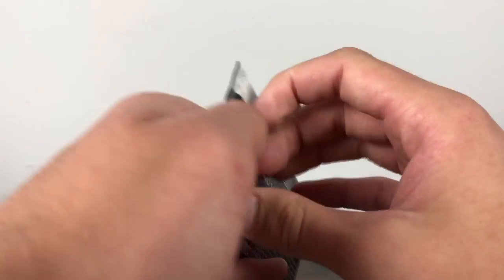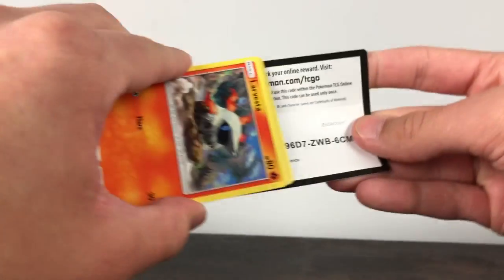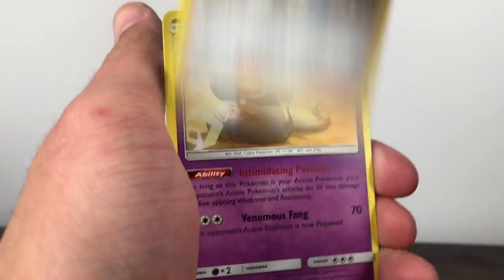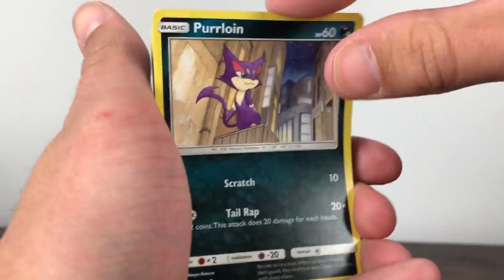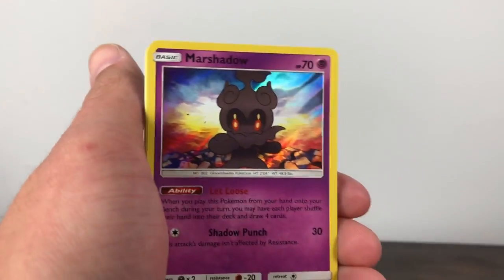Last pack, with Mewtwo on the front. Rip it open — Larvesta is going to greet us. Code card — throw that to the side. Pour to the front, send us off with something wonderful: Darkness Energy, Pokémon Breeder, Arbok, Floatzel, Larvesta, Purloin, Croconaw, Pikachu, Ekans, Torracat Reverse. And the final card — Marshadow holo. Didn't send us off with anything too good, but still better than nothing.